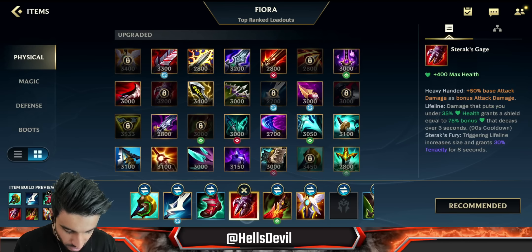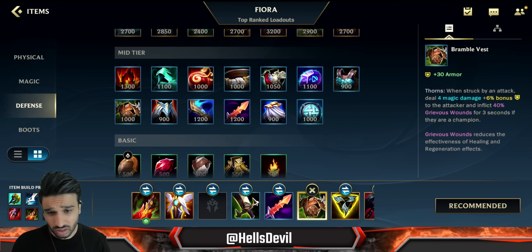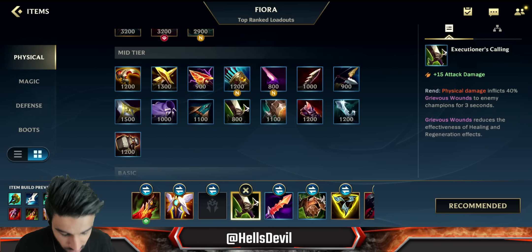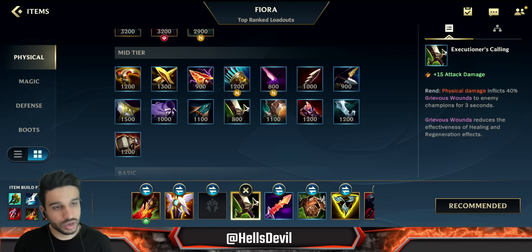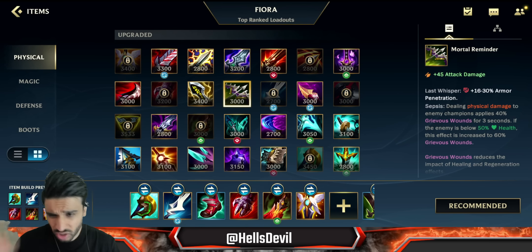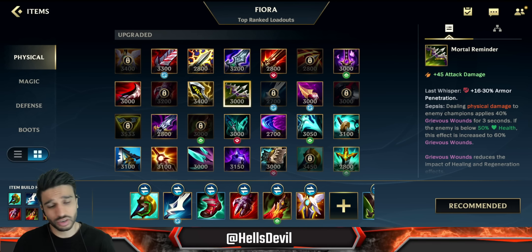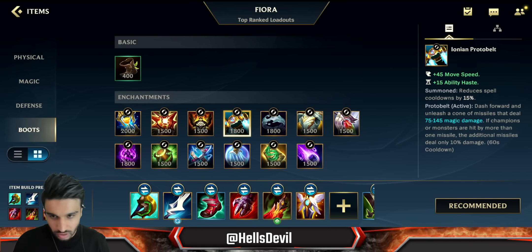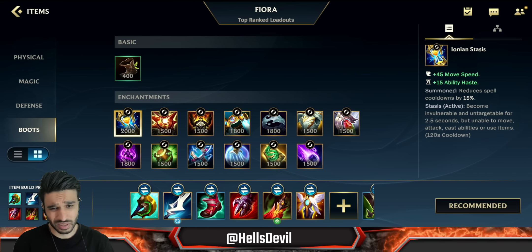If you're against full AP, instead of Sterak's Cage go for Maw of Malmortius. Anti-heal is also situational - Bramble Vest could be good if you're laning against Vayne or the enemy has a lot of healing. Generally go for Executioner's Calling early if you need anti-heal against a Mundo or Sett. I wouldn't really finish Mortal Reminder because half of Fiora's damage is true damage - you'd be wasting gold on the Last Whisper passive. I pretty much always go Protobelt on Fiora because you can proc your passive with it.